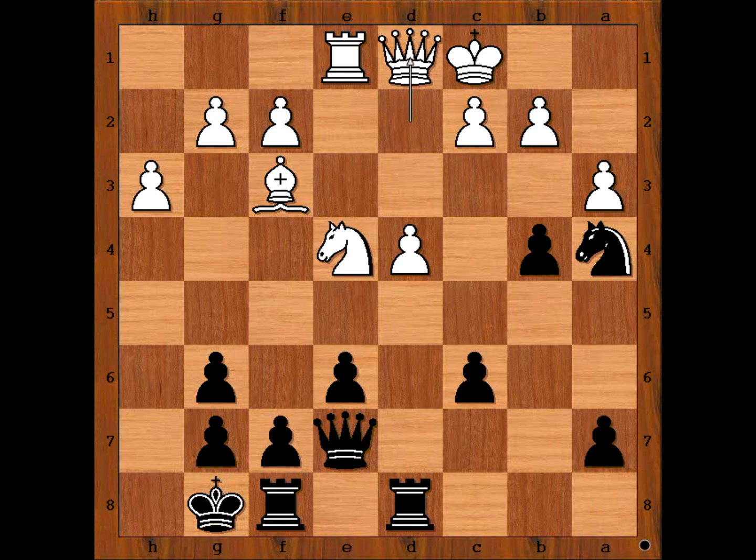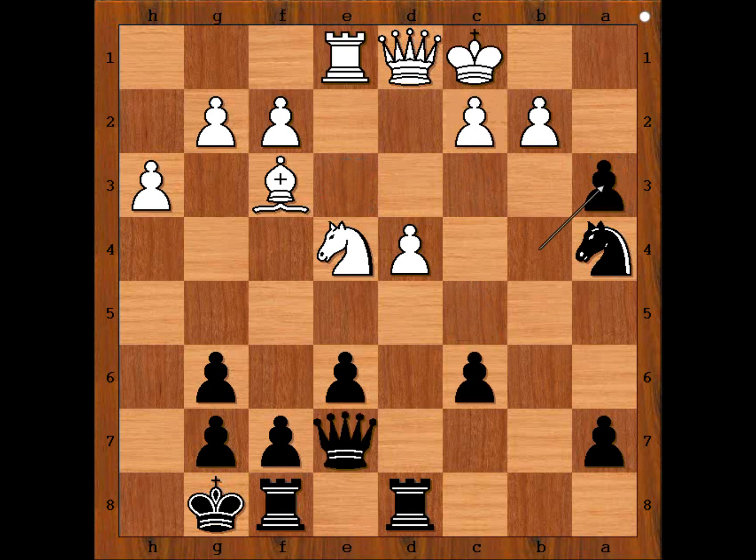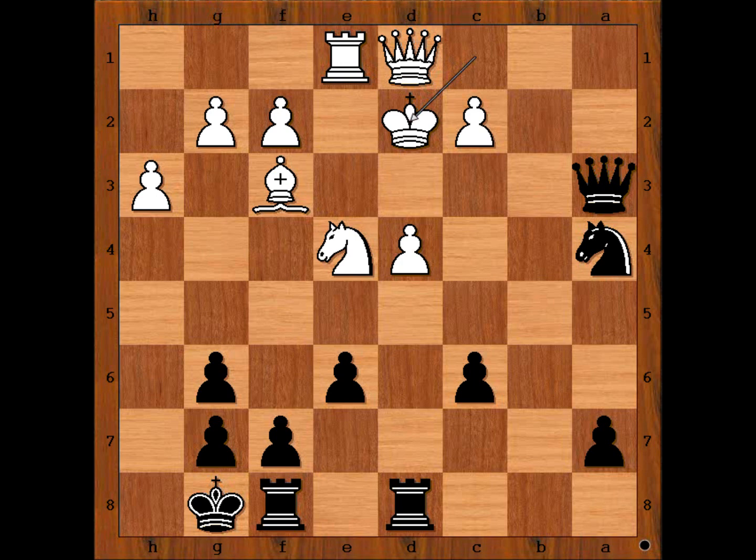Queen takes knight. Black to move — how would you continue? Amalia played pawn takes pawn on a3. Black is much better. White resigned. If, for example, c3, then pawn takes pawn, check. King to c2, queen to a3. And if, for example, rook to e3, c5. And if pawn takes pawn, then queen takes on a3, check. And after king to d2, rook takes pawn on d4, check — winning the queen.